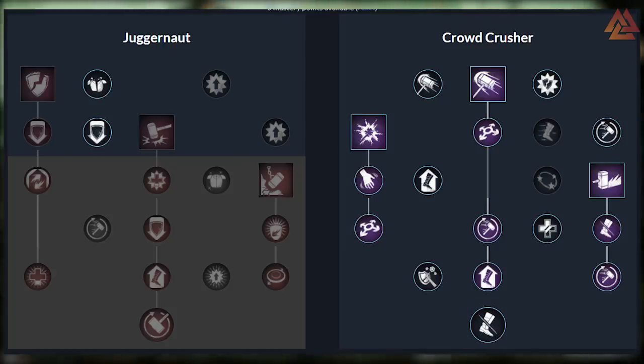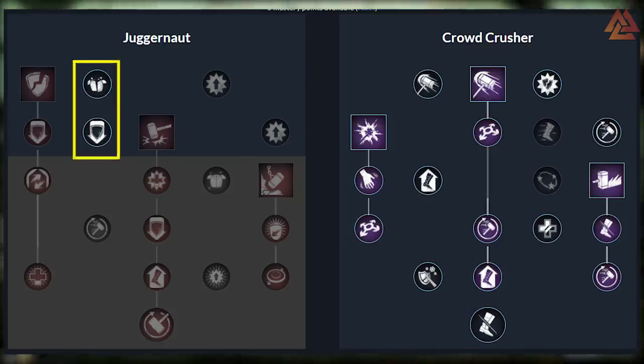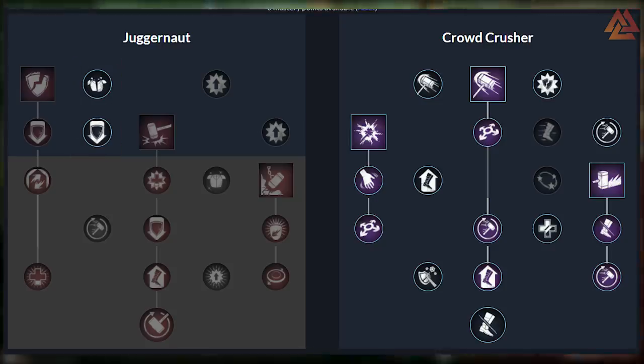Let's talk about the Juggernaut tree, since we have a couple nodes to pick up over there. One, the Epitome of Bonk, which increases your armor penetration for all Warhammer attacks. And then we have Exhaustive Attacks, which causes all of your Warhammer abilities to apply Exhaust, which slows the target's stamina regeneration — always useful.